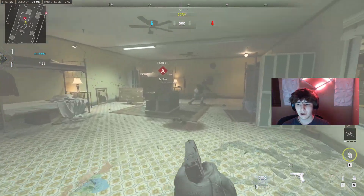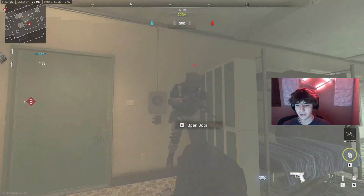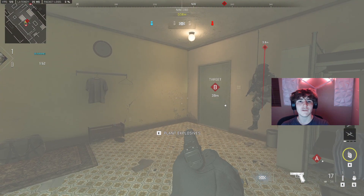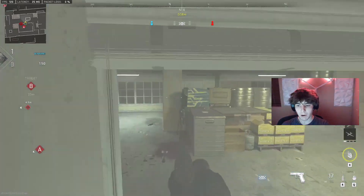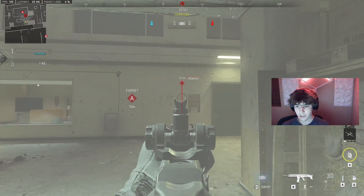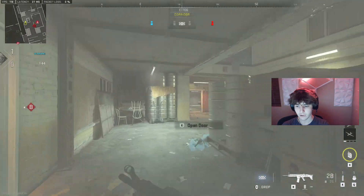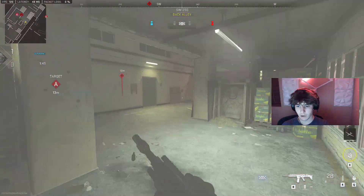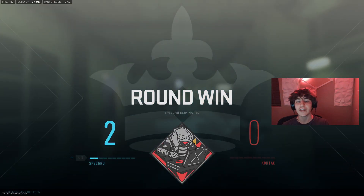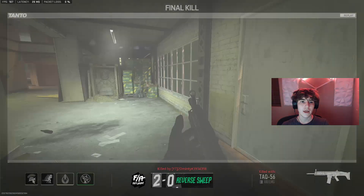Last but not least, the most common spot for S&D is this corner. This wallbangable spot is kind of harder to get to, but if you can get to it, it's going to be in this kegs area. Simply just shoot them right behind here — you just come in here and shoot them. Boom, and that's game. It's a three-shot kill even through a wall — an easy wallbang spot.